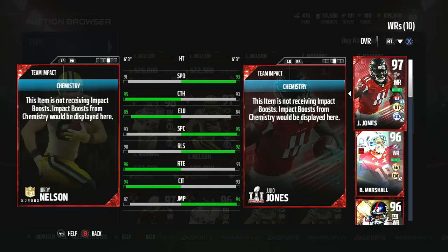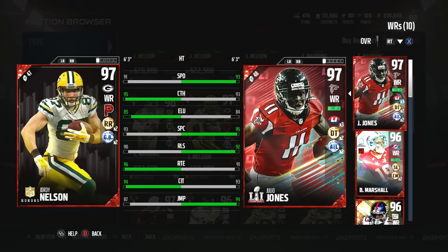The Green Bay chemistry is gonna bring pass block, run block, and impact block, so not really sure how that benefits him too much as a wide receiver. But he is going to increase what he's already really good at, which is his route running, very high catching, and very high catching in traffic. This card just looks like a monster — a very good card. He's lacking speed, but everything else looks really good. Route running is so important because it's gonna help you create separation from defenders.